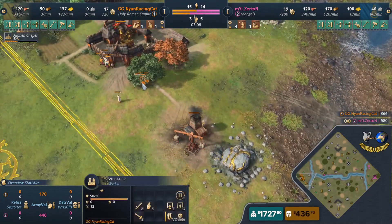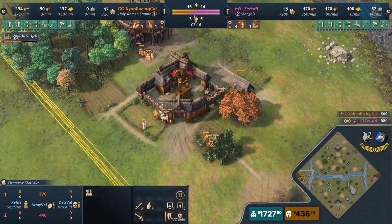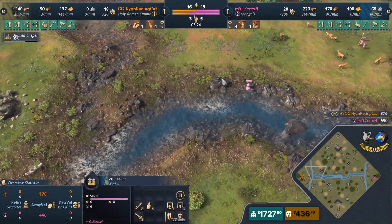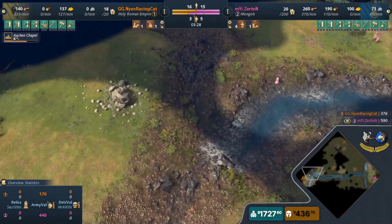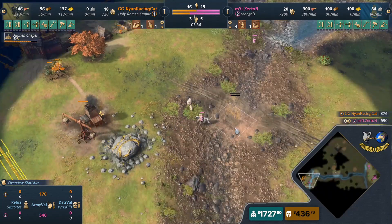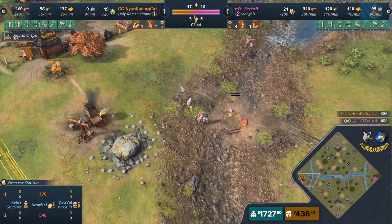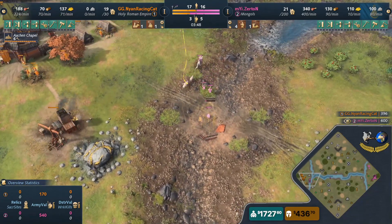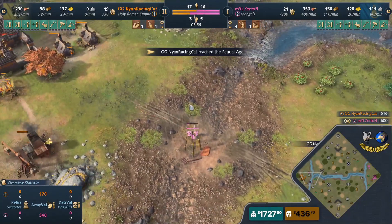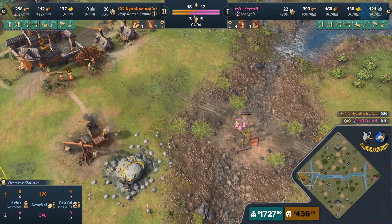Nyan collected 137 gold and then pulled right back, giving up the gold and going heavier on wood — potentially starting to drop production buildings and pump up military to break out of this tower rush before it even begins. The thought here is if you see a tower rush coming, as any civ your reaction is typically to drop an archery range. HRE are hesitant to do that, but if he spots it out, he could pull villagers now to deny that tower. The longer this gets delayed, the more time it gives Nyan.